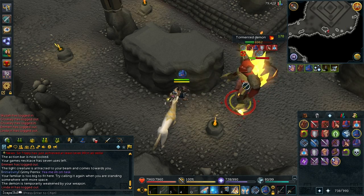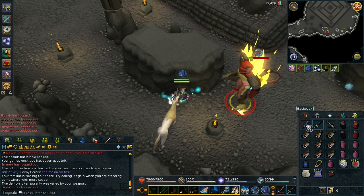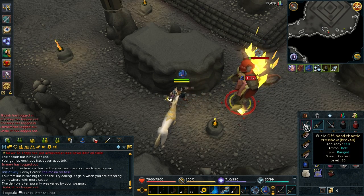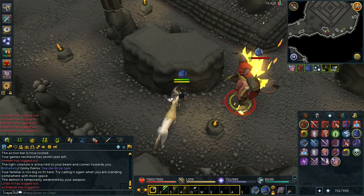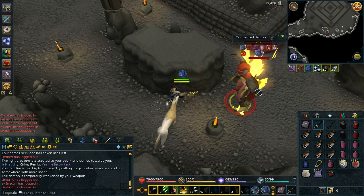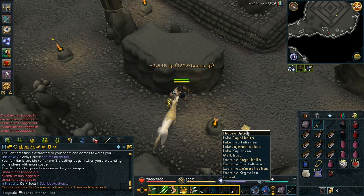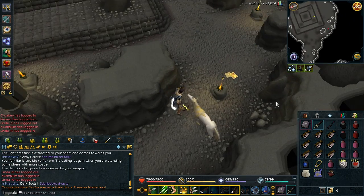Hey guys, welcome to episode number 9 of Adventure to Ascension. To start the episode off, I am here at Tormented Demons, because to make an Ascension crossbow, you do require some dragon limbs. It's just one of the items needed, so instead of just buying it off the Grand Exchange, I did head over here to Tormented Demons to see if I could actually get one as a drop.